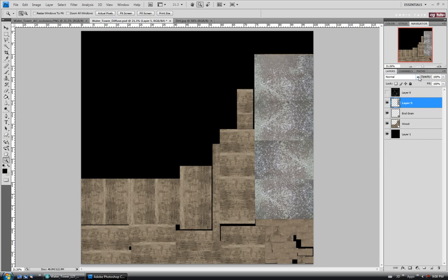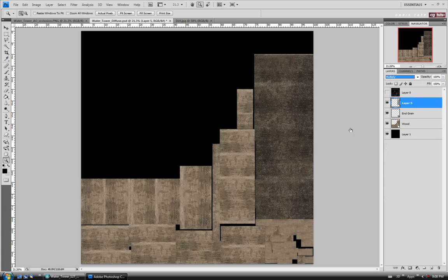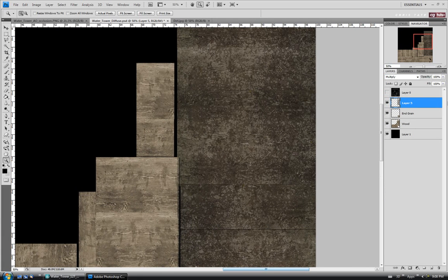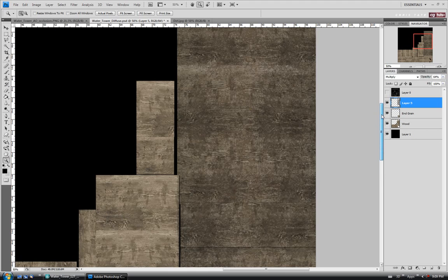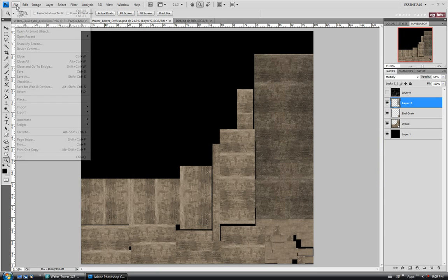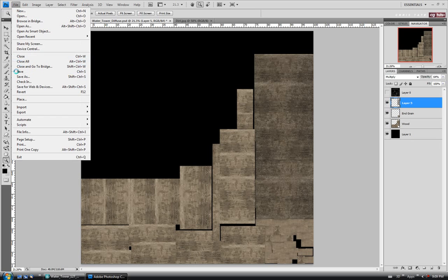Let's set the blending mode to multiply. That's going to really darken it up as you can see — it's a little too intense. Let's take the opacity down to maybe 50 or 60%. Around 63 or 64 percent should be fine. So it's definitely going to darken up the wood and make it look more dirty. Just to be sure it's going to work, let's save and go back into Max and take a look.